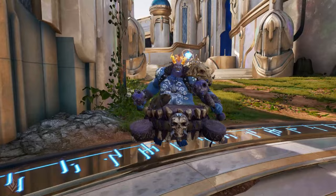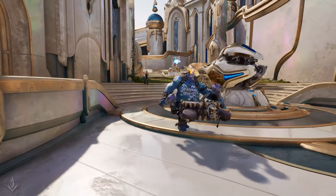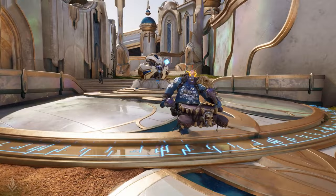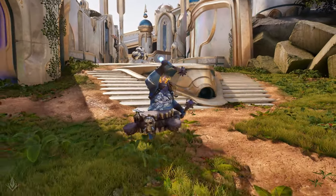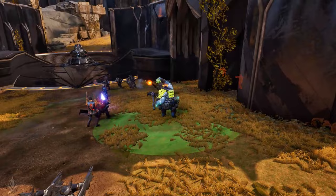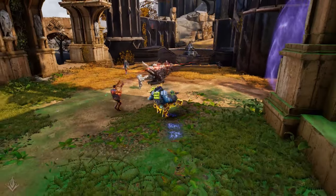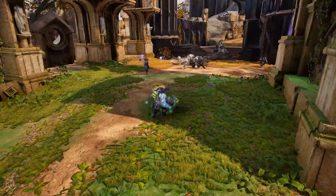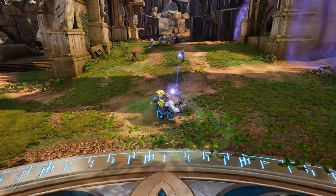Narbash is one of the most well-rounded supports in Predecessor. He's a tanky orc with a heal, a movement speed stim, a ranged stun, and a large AoE knockup. He excels at not only protecting his allies, but topping them up right after a big teamfight. This build focuses on his strengths and amplifies them. Most of the items provide Narbash with a passive that helps him keep his abilities up, or a passive that gives his allies more strength in the form of damage, shields, or attack speed stims.